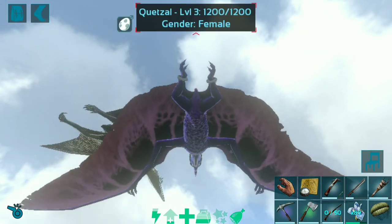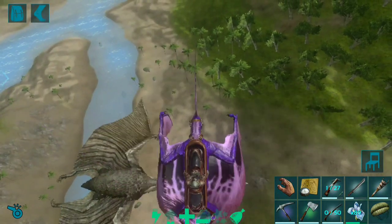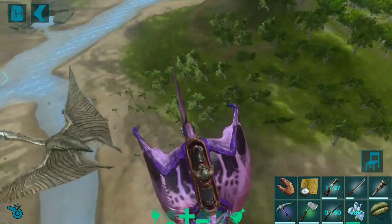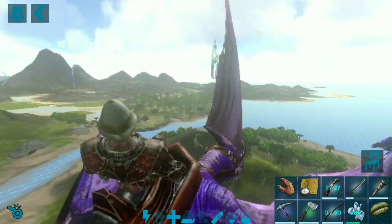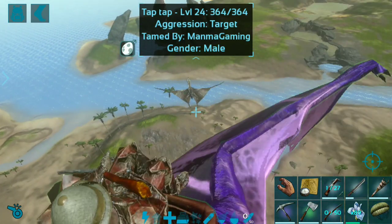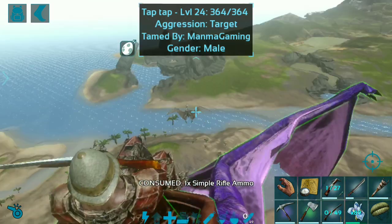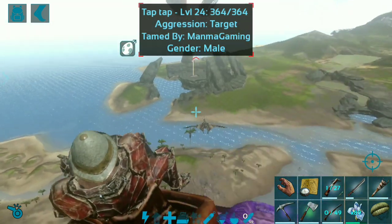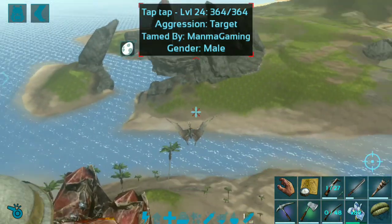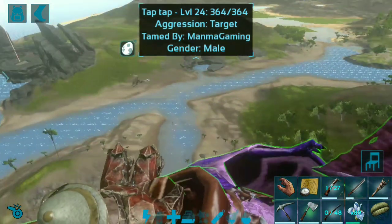Hope this video is very helpful for you guys. You can do this trick on different creatures also if you want to tame them. Now I am going to damage this quid seal and I will get an implant of the quid seal. Thanks for watching guys — please subscribe to the channel and like the video.